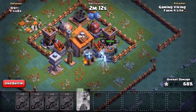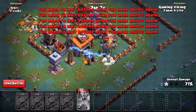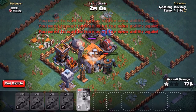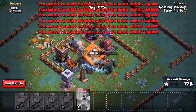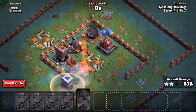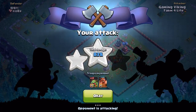I guess we can get the 2-star. Maybe it's going to be very close. We got second ability. We got Tesla, we got the Mortar, and we got the Archer Tower targeting the Battle Machine. Can we get the ability in time? We got the ability! We got the Builder Hall. That was super close - the health of the Battle Machine was so little. But we did get that and we got a very high percentage 2-star.